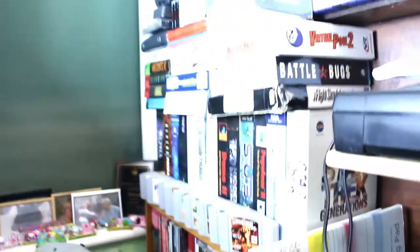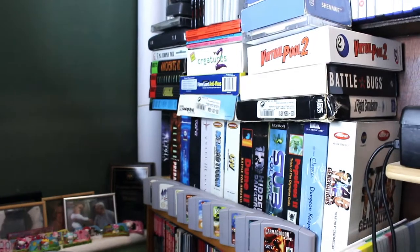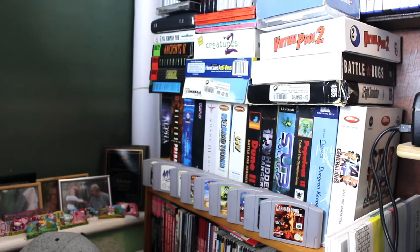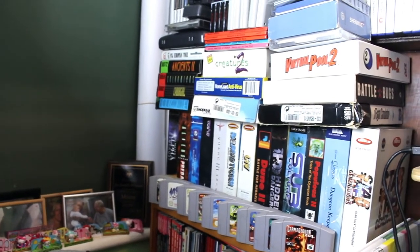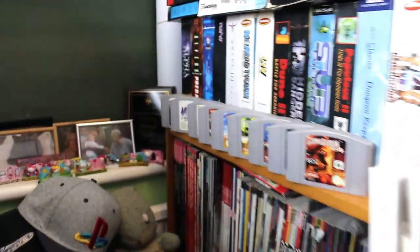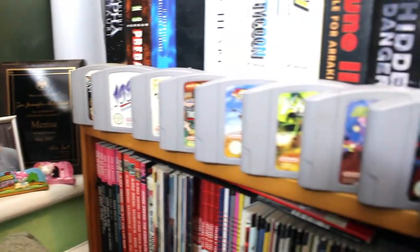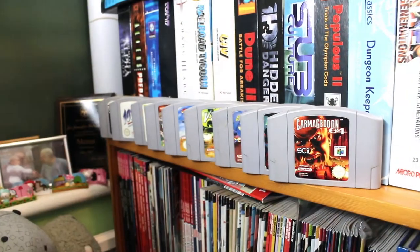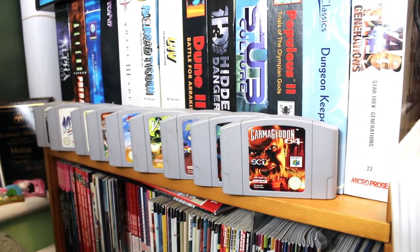My actual PC collection is over here — what's left of my big box collection. I do have one more: the Baldur's Gate 2 Special Edition with the t-shirt in the collector's box set, but it won't fit on a shelf so it's downstairs in a cupboard. Similarly I've got all my N64 collection here — I only collect the cartridges. I don't bother with the boxes because they got too easily damaged, and besides they look quite nice arranged on a shelf.